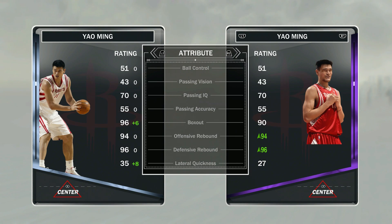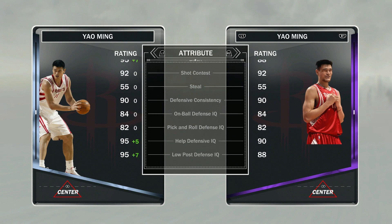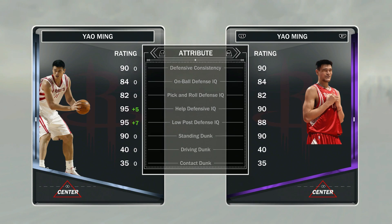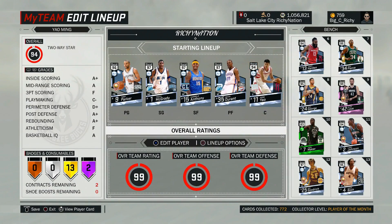Free throw goes up just a smidge — I don't know if that would really have a huge effect. Box out is definitely going up a lot, so that could definitely help with the rebounds. Now, this Amethyst Yao Ming does have a shoe on it, so it looks like the shoe actually adds 6 to both. Normally the offensive rebound on Yao Ming is an 88 and the defensive is a 90, so it goes from 88 to 94 and 90 to 96. Definitely very good. Lateral quickness goes up — that's always a plus. 95 block. Health defense is going up low post, and that's all the upgrades he got. We'll have to see if he's worth it or not.